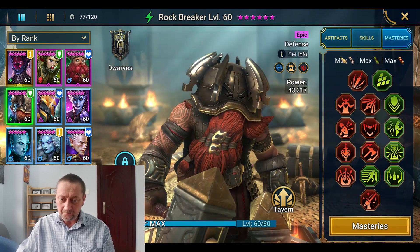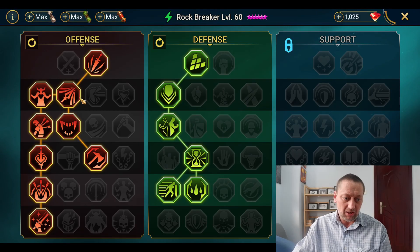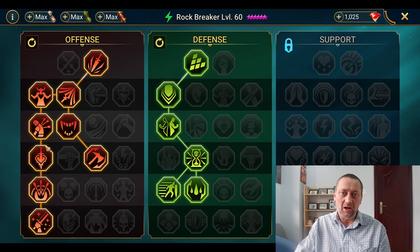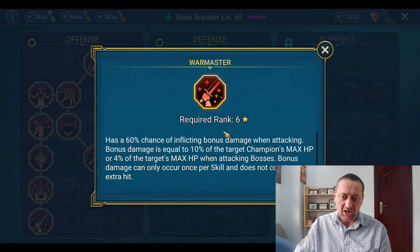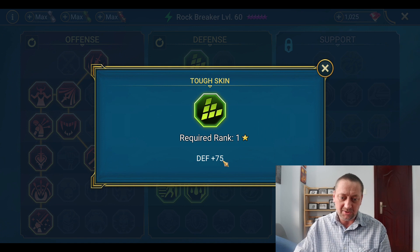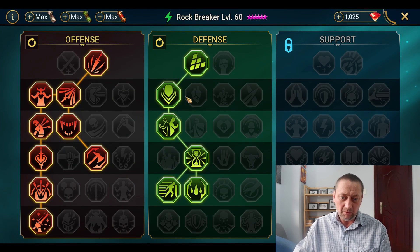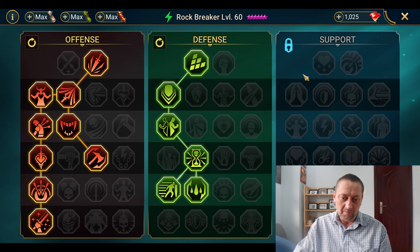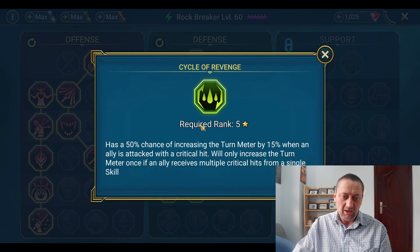In terms of masteries, I've gone down the clan boss route. I am using him in clan boss at the minute while I work on my unkillable team with Painkeeper and Man Eater. I've gone down to War Master to give the chance of proccing extra damage. We've gone for increased defense and worked our way down the defense tree, picking things like Selfless Defender so that he takes some of the damage from the first enemy hit an ally receives — because he's the guy with the high defense. We've also got Cycle of Revenge, with a 50% chance of increasing the turn meter when an ally is attacked with a critical hit. Basically we want this guy going as often as possible.